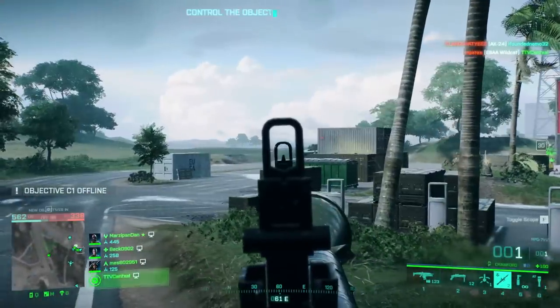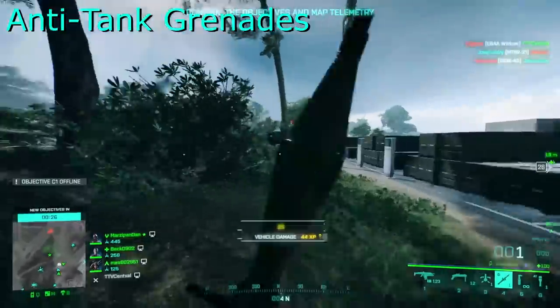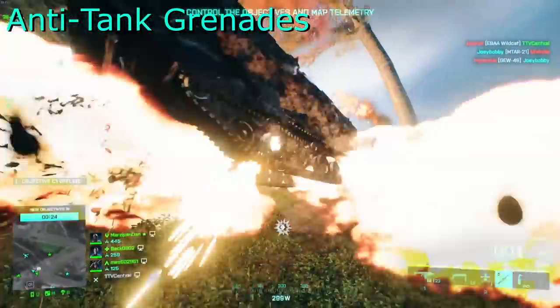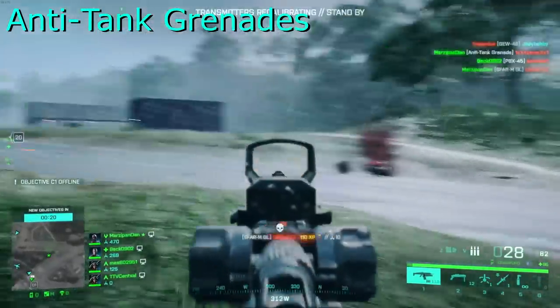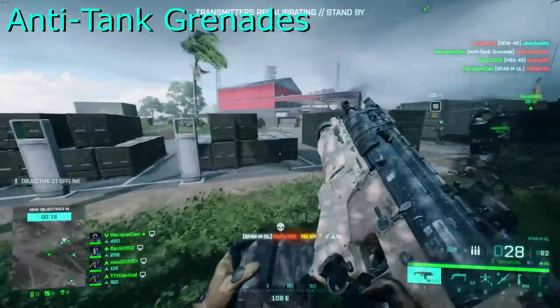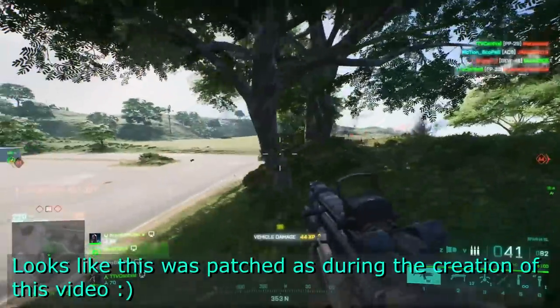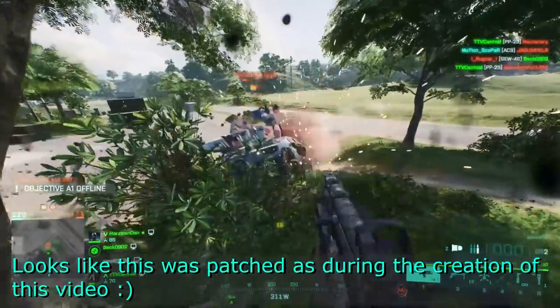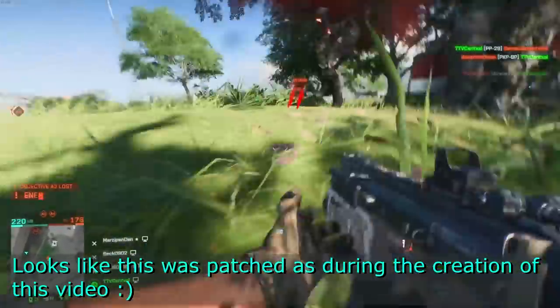In the same update, they decided to add anti-tank grenades and give us engineers even more to play with. This grenade should be thrown at vehicles, and upon contact with the armour it should immediately explode, dealing pretty decent damage. However, since release, it's had this horrible issue with sometimes straight up bouncing off enemy armour. When this happens, it is infuriating, since the grenade is not supposed to work like this.